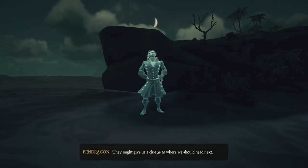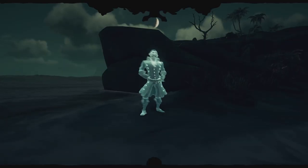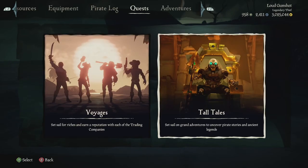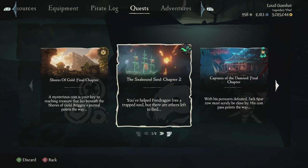After the cutscene, you will see this pop up. This means that you're in Chapter 2. Check your quests and make sure you have the Seabound Soul Chapter 2.